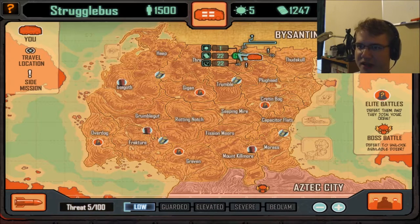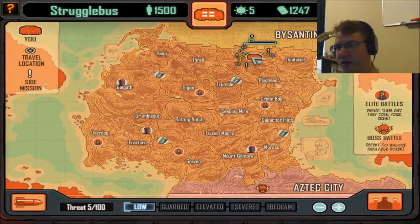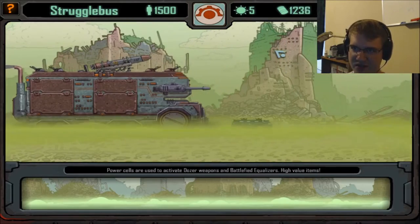These little exclamation points are just points of interest. You send a little vehicle out there, something happens, and then they come back. It's these points that matter because they move your dozer along — so it's really good to go ahead and get these points up.